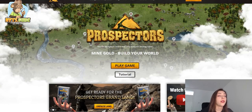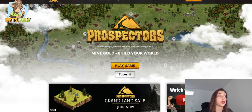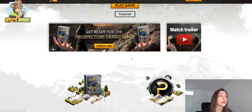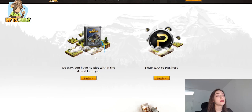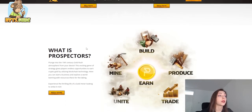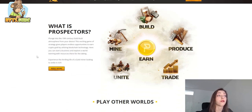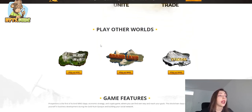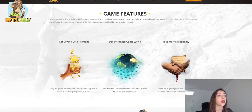The next game is Prospectors, a massive multiplayer online real-time economic strategy game where you can mine gold and build your own world. The NFTs are based on grand lands that you can buy and own, which you use when you start playing. You can plunge into a 19th century gold rush atmosphere from your device, earning crypto gold by utilizing blockchain technology. You can build, mine, produce, unite, and trade.